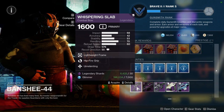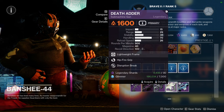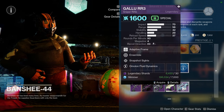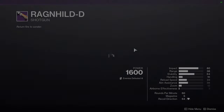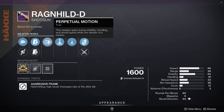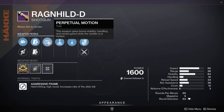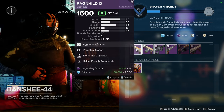As for Banshee, he's selling: Whispering Slab with Hipfire Grip and Unrelenting; Shattered Cipher with Auto-Loading Holster and Unrelenting; Contingency Plan with Outlaw and Elemental Capacitor; Death Adder with Hipfire Grip and Disruption Break; Galoo RR3 with Ensemble and Snapshot Sights; and Ragnaheld D with Perpetual Motion and Elemental Capacitor. The Ragnaheld D might be pretty decent - it has Assault Mag, and Elemental Capacitor can increase your handling, which is really good considering this is an aggressive frame. It's also a Red Border weapon, so definitely pick that up if you're interested.